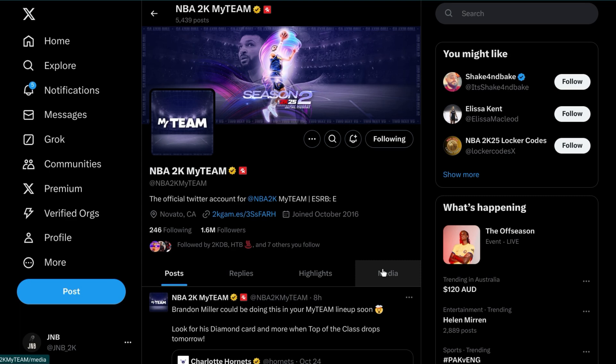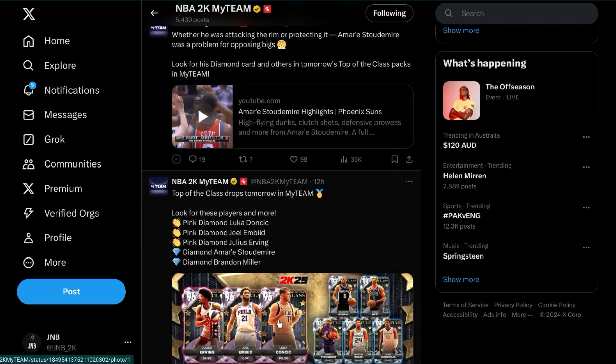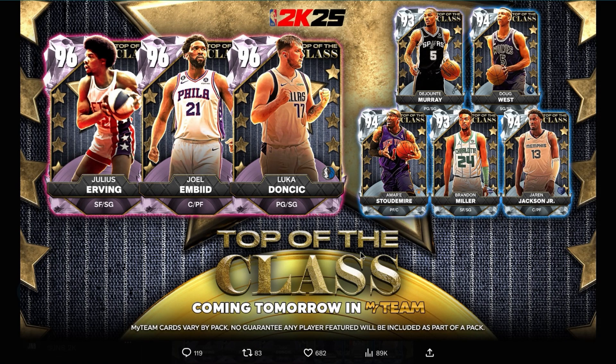It's a Friday — or Thursday wherever you are. For me it's Friday because I'm in Australia; if you're in America it's probably like 12 p.m. right now. We have some very exciting content dropping tomorrow, so let's get right into it. As you can see, 'Top of the Class' is coming tomorrow to NBA 2K25 MyTeam.